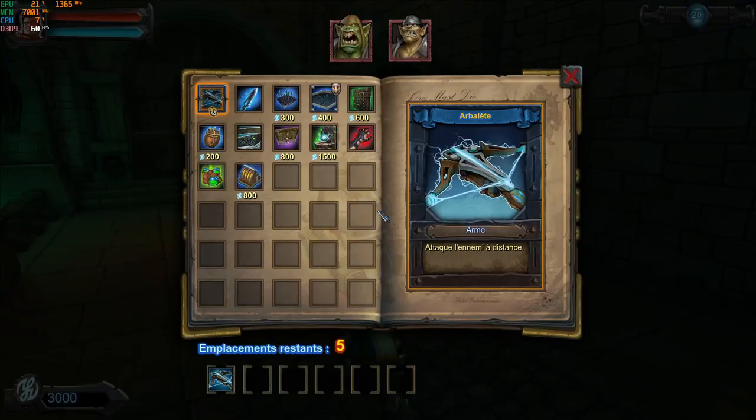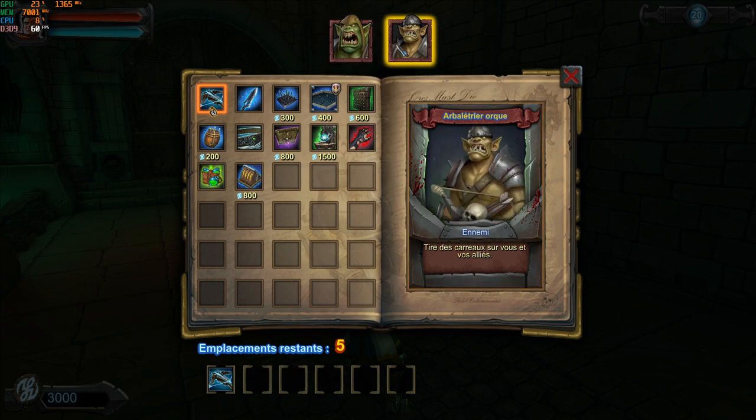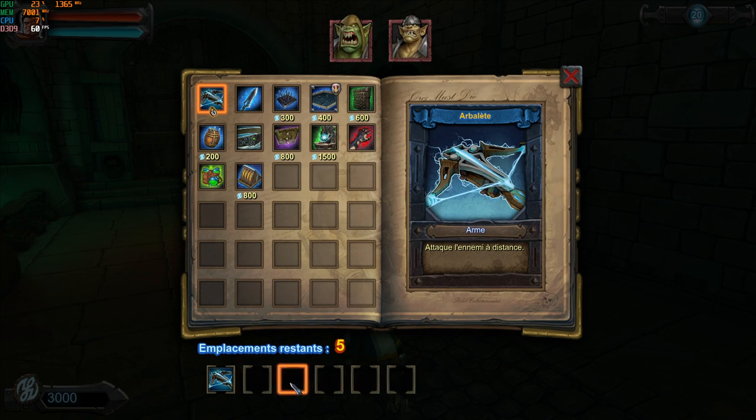Let's open up the spell book and see what we've got. We are going to be fighting two types of Orcs: the regular ones and the ones that shoot at us with crossbows. I can take five things with me including the crossbow. I do have six icons opened up because the next level allows six, but on this level you are only allowed five, so we are going to do only five.